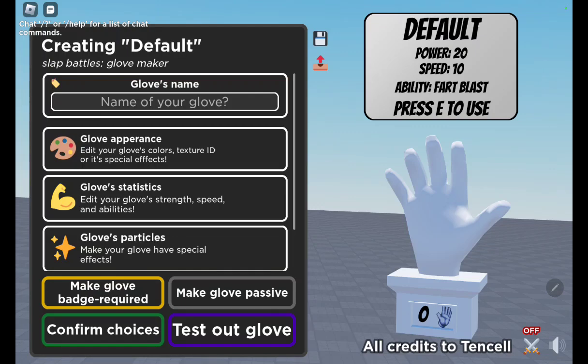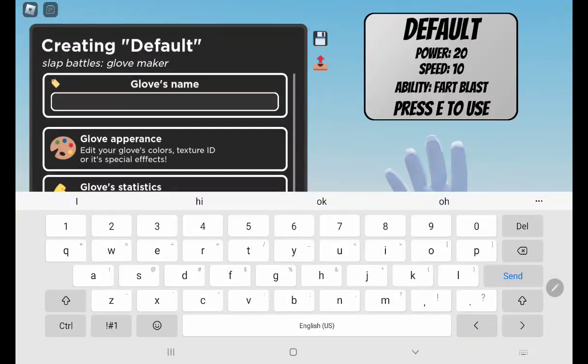Hey guys, welcome back to another video. Today I'm going to be playing this new game I found, and I'm going to try to make a glove. I'm going to name it — what glove do I want to make? I'm going to make a glove called Speedy.